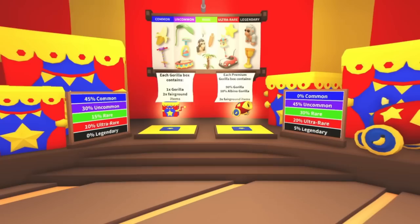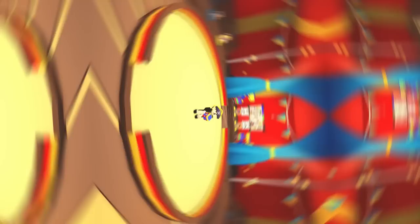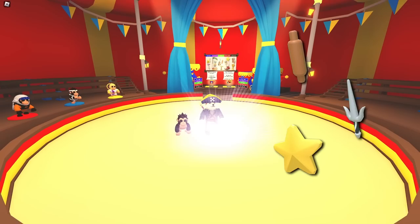Inside my fairground tent, you'll find two boxes. One you can buy for $600 and the other for $195 Robux. Each of these special boxes has the chance to give you different gorilla items. The standard box will always give you a gorilla, but also has the chance to give you a karate, chef, or astronaut themed gorilla ingredient item, as well as a gorilla themed toy or vehicle.